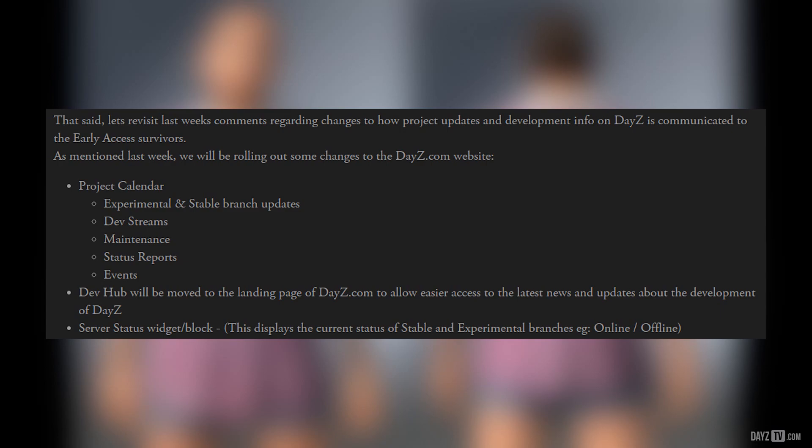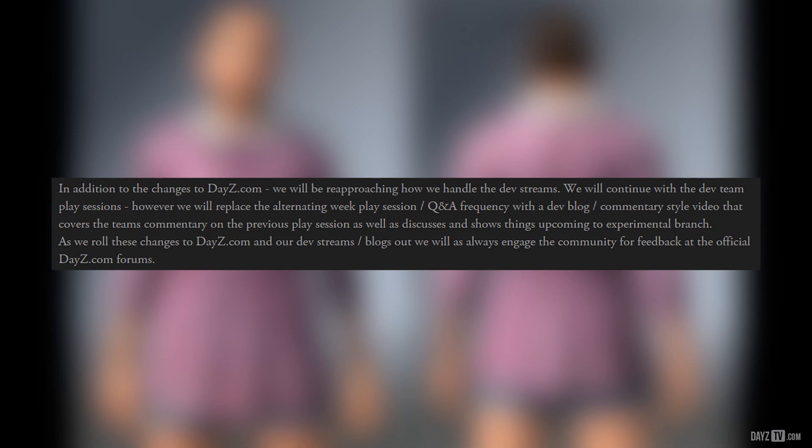A server status widget will display the current status of stable and experimental branch, e.g. online or offline. In addition to the changes to DayZ.com, we will be re-approaching how we handle the dev streams. We will continue with the dev team play sessions. However, we will replace the alternating week play sessions Q&A frequency with a dev blog — a commentary style video containing the team's commentary on the previous play session, as well as discussing and showing things upcoming to experimental branch. As we roll these changes out, we will always engage the community for feedback at the official DayZ.com forums.